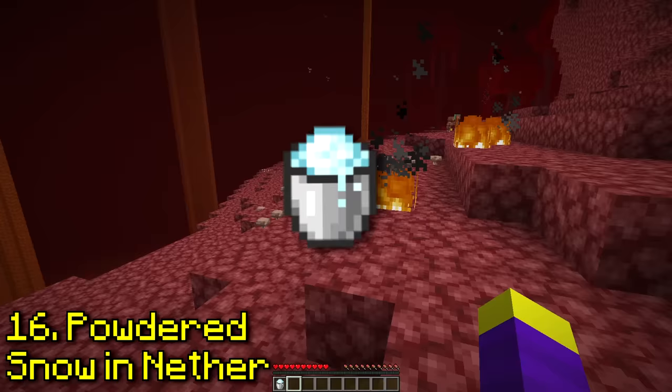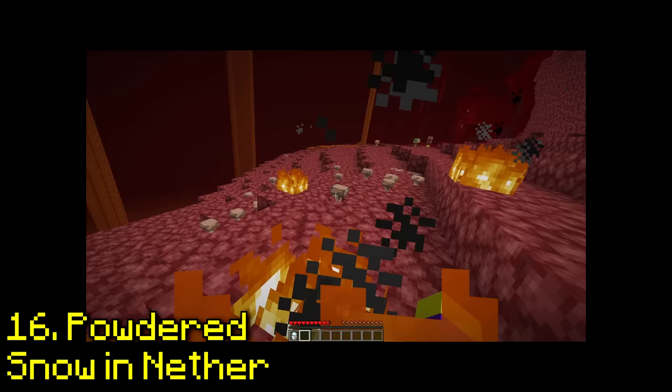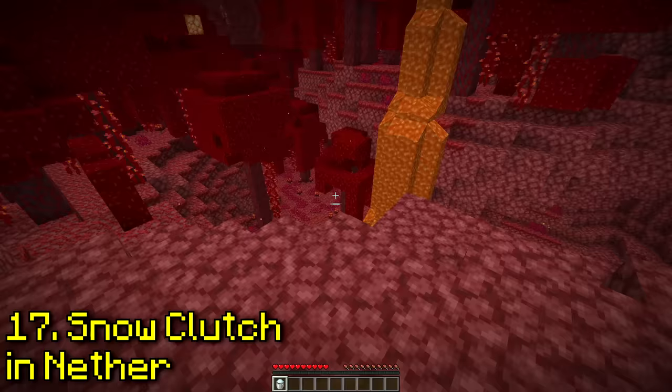Powdered snow stops you from burning in the nether. Don't try this at home, guys. And yeah, it works, but you don't get to keep the snow — it's a one-time use. If it stops burning in the nether, you can probably clutch with it as well. Yeah, this one is true, and it also doesn't melt.